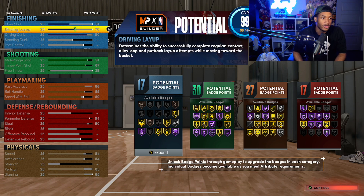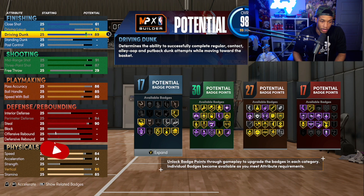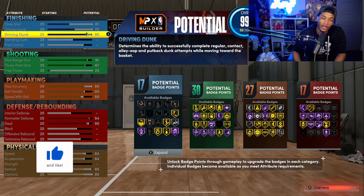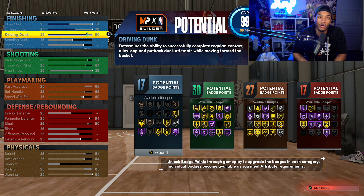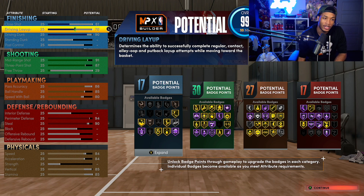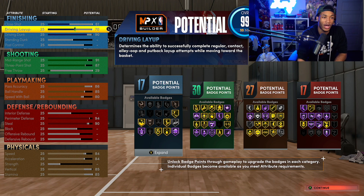Going from top to bottom - driving dunk at 90 you get basically the pro dunks, the real good ones that make some noise. At 99 is when you can get Posterizer at Hall of Fame, but you also get Posterizer at gold at 92, which was really important so I left that there. For layup - you're really not out here just doing layups when you have a lane; you want your guy to dunk it. So I feel like 70 layup is pretty solid - you can adjust it as you like.